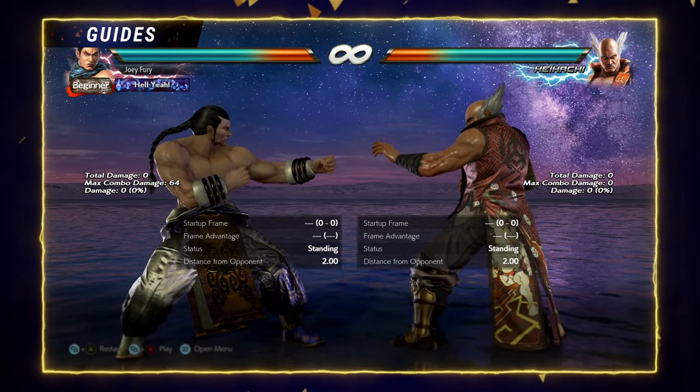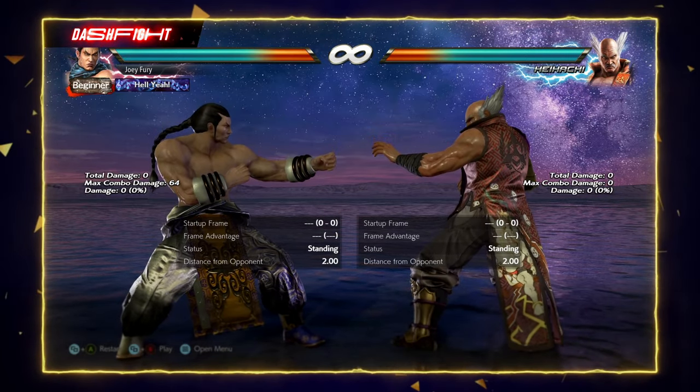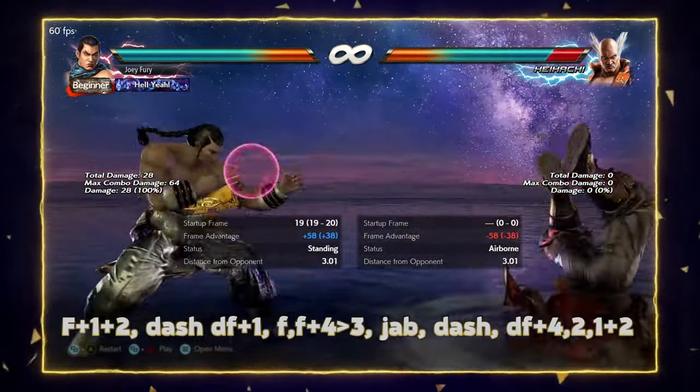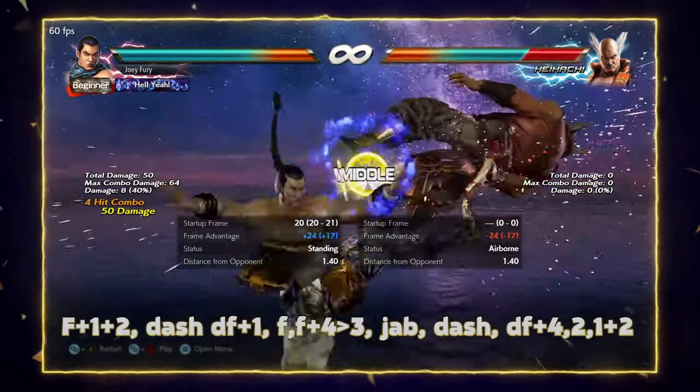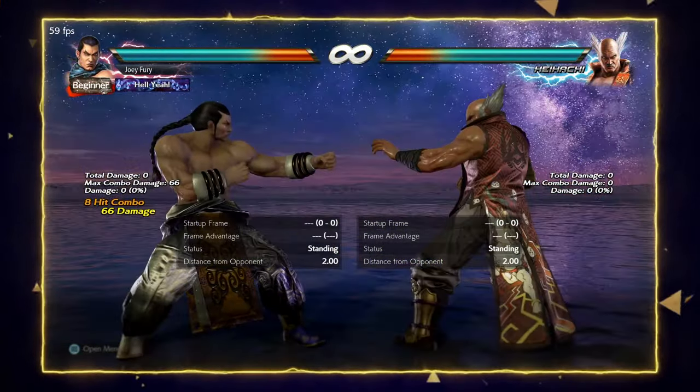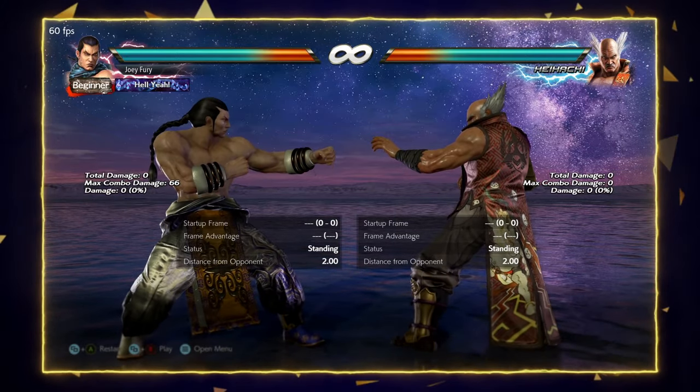Next we've got the combos off of forward 1+2. I mentioned this is a very important whiff punisher. The first combo is my preferred route and it works on all characters. The second one is a little bit more damage but only works on medium and large characters.